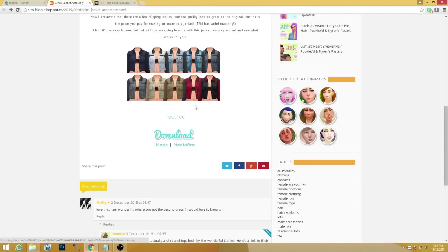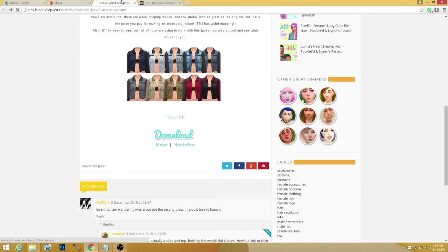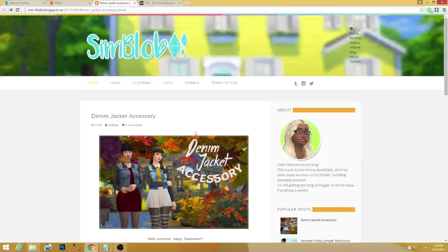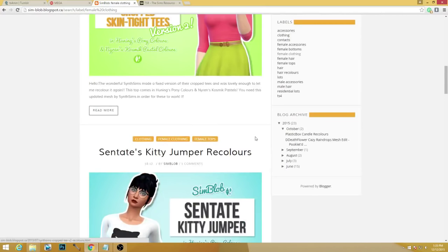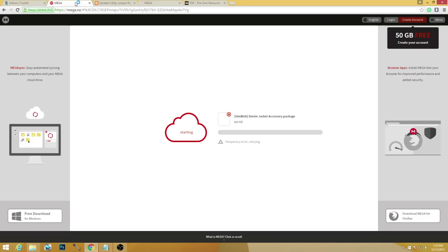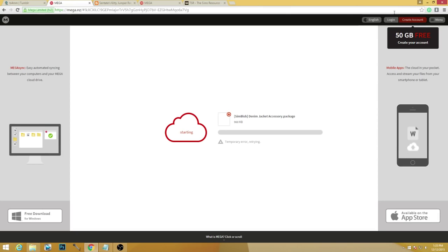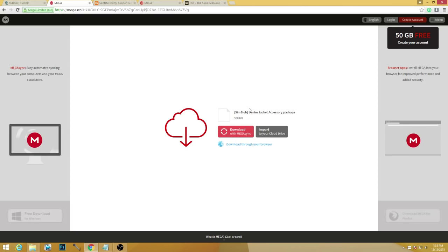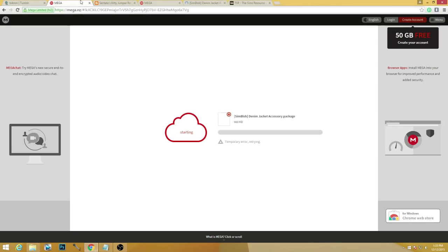I love accessories and things you can layer on top of outfits — they really help spice things up. We're gonna grab that one for sure. I love this person's website — here is a cropped tee with a bunch of different colors, and this kitty jumper is really cute and comes in all different types of colors. But I'm getting a temporary error — I am so sick of errors and things like that.